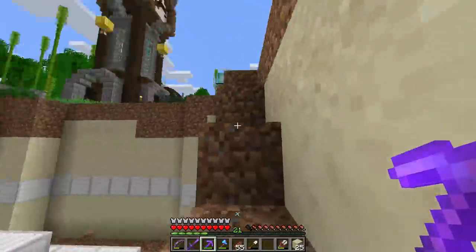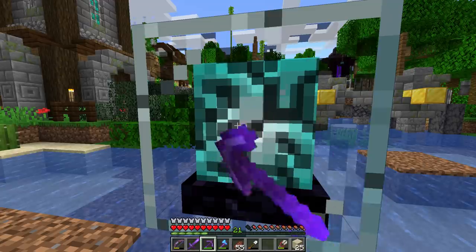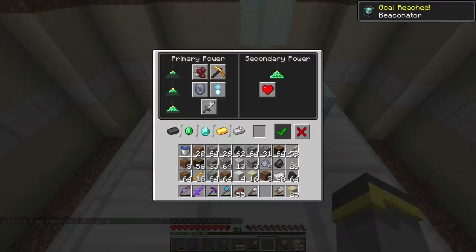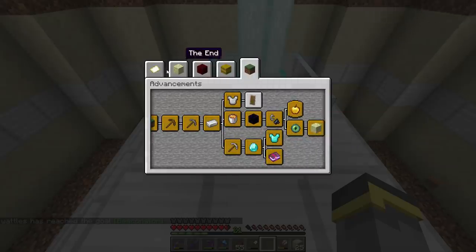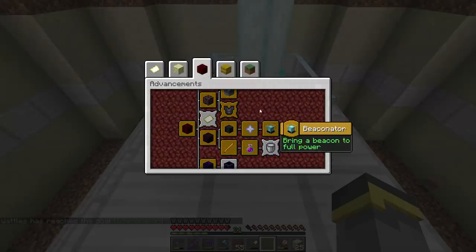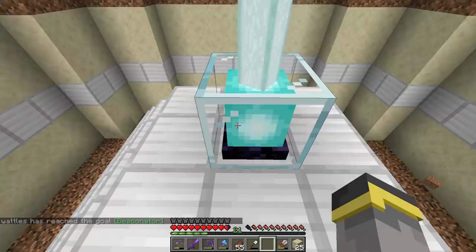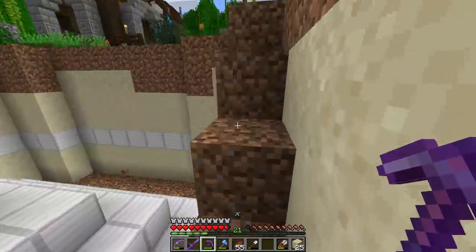The full level four pyramid is done — all we need is to place the beacon. After activating it we get the 'Beaconator' advancement. Now we go into the beacon, select Haste, and choose Haste 2, which is definitely what we want. Regeneration would be cool but Haste 2 is much much better.